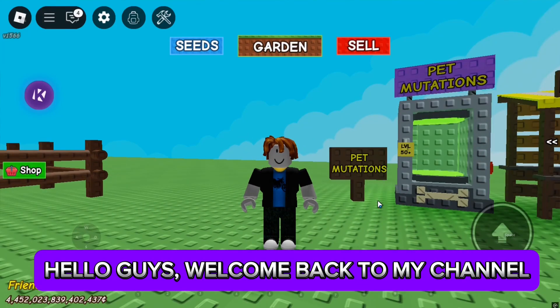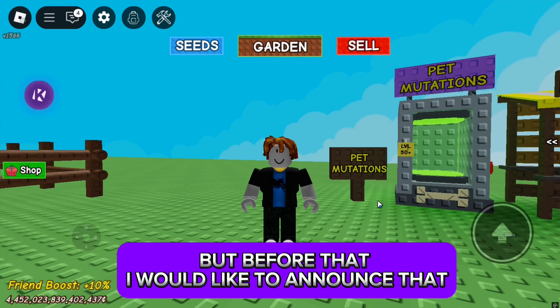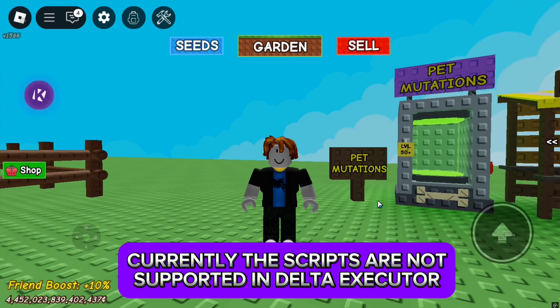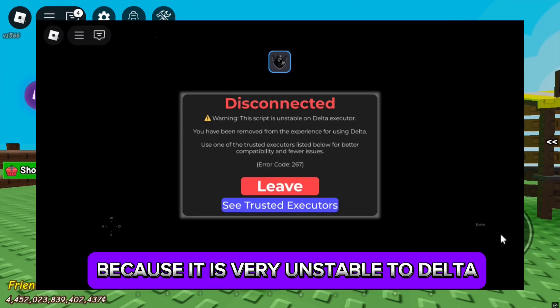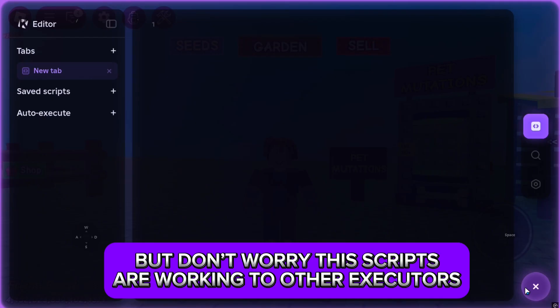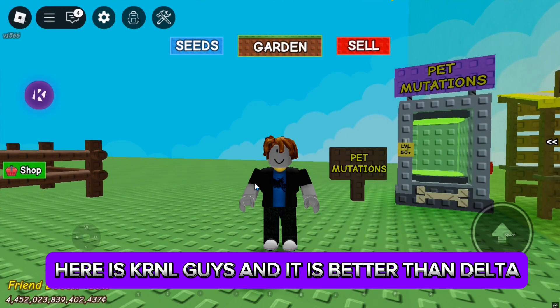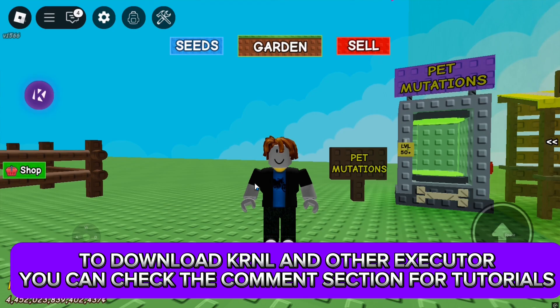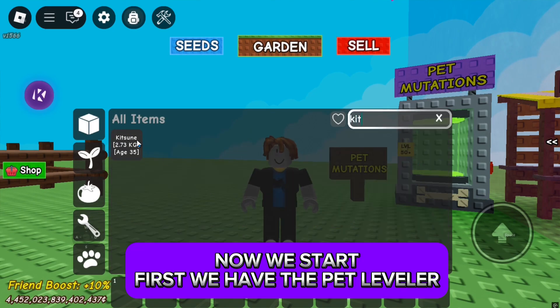Hello guys, welcome back to my channel. For this video I am going to showcase my scripts, but before that I would like to announce that the scripts are currently not supported in Delta executor because it is very unstable. Don't worry, the scripts work on other executors. Here is Curl, which is better than Delta. To download Curl and other executors, you can check the comment section for tutorials.